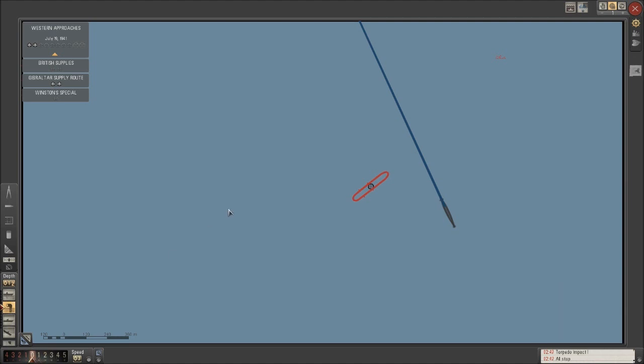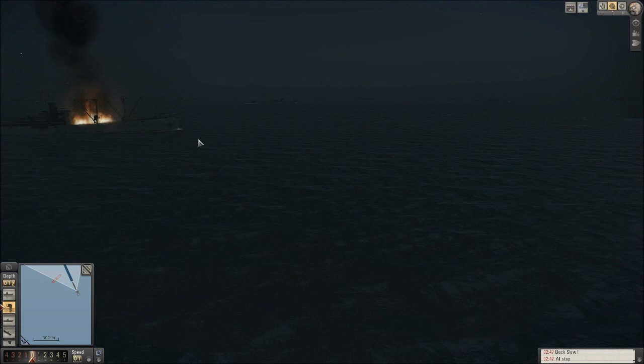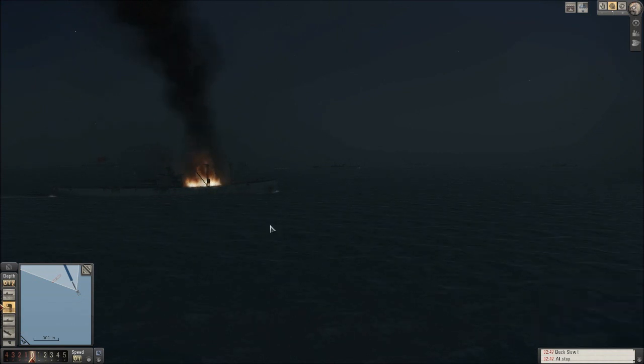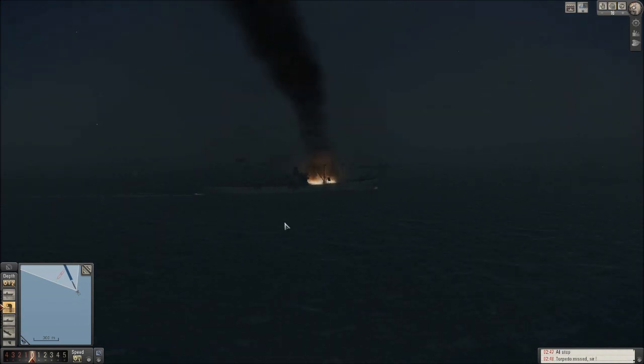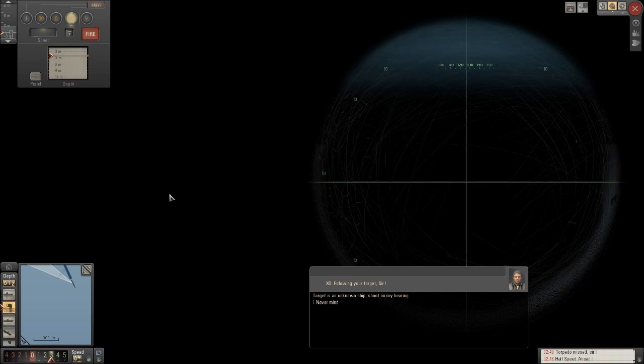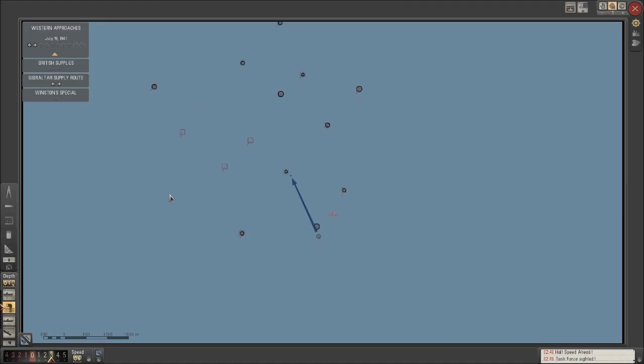Let's cut our engines, go back slow — one knot. Disengage — mainly I don't want to ram this ship, which would possibly happen if we continued on our course. I could go deeper but that takes time and 40 meters is a bit of a drop. Alright, let's get back going and move into the more central region of the convoy and hope to pick off some more guys. Task force sighted bearing — yeah, we'll be fine. Looks like we've got a straggler back here.